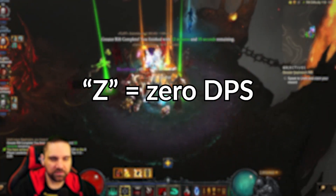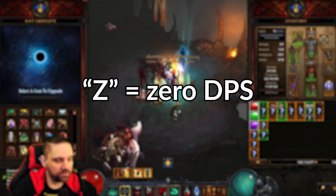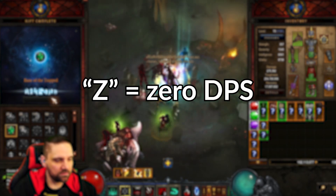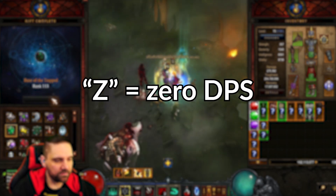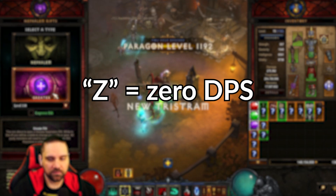Speaking of Z — what are Z characters? A Z-Barb, a Z-Necro, a Z-DH, a Z-Monk. The Z stands for Zero DPS. They are support characters — either buffing the damage of their damage dealers or keeping everybody alive. Typically if they say Z-Barb, they're referring to a PUL BARB, because a Pickup Radius Barb is usually referred to as a PER BARB or a GLOBE BARB.